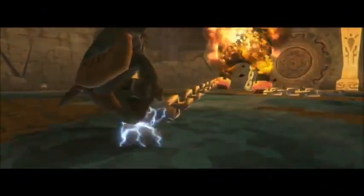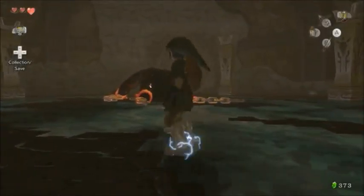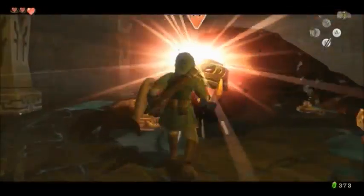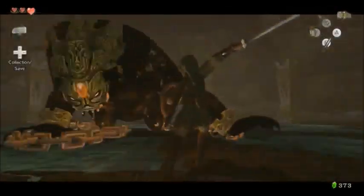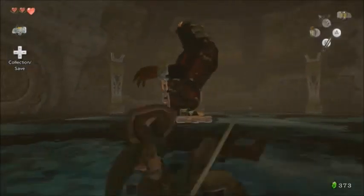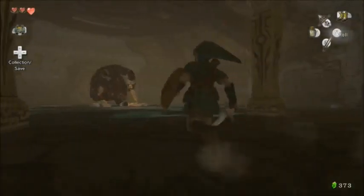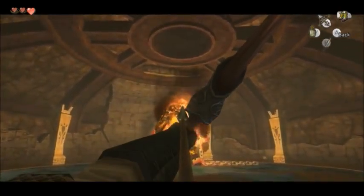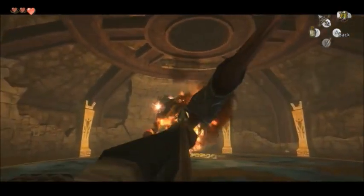There we go. I remember now — because you can't just directly lock onto his head, so you gotta try to aim. Get around. Eat it, nerd. Run away! Get as far away as possible, just so I can have a good vantage shot. Come on, turn around and face me. You're gonna get your head shot again. I'm gonna shoot your weird face-eye, you ugly virus pyro.